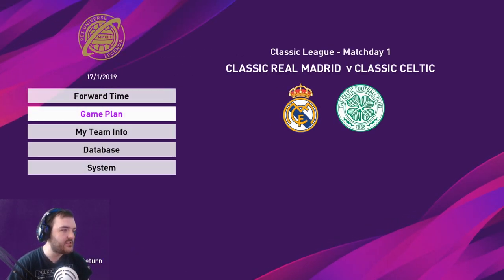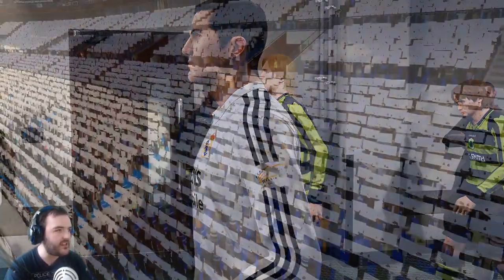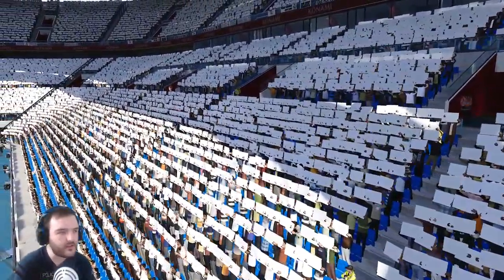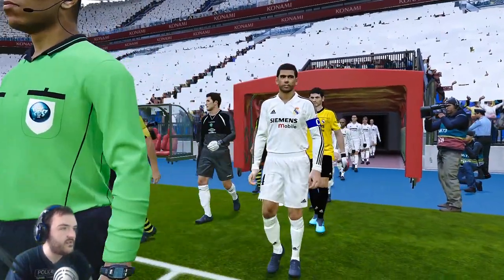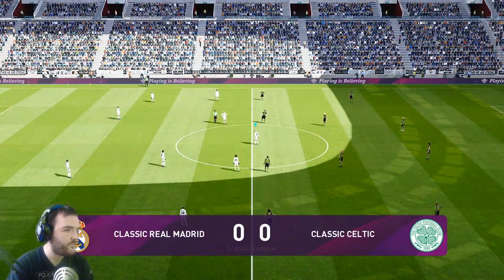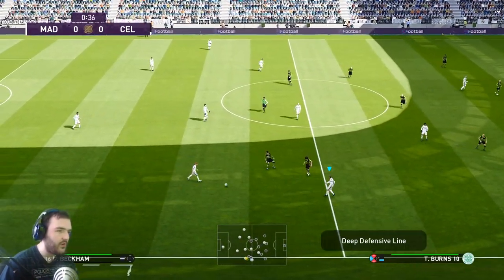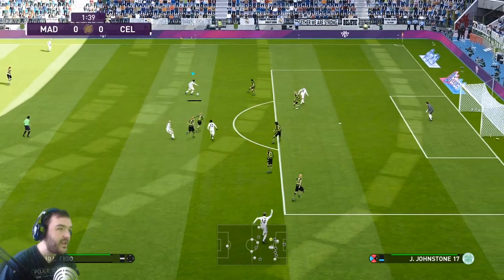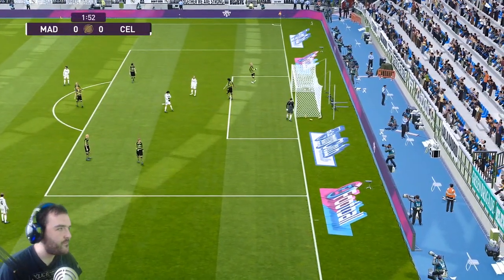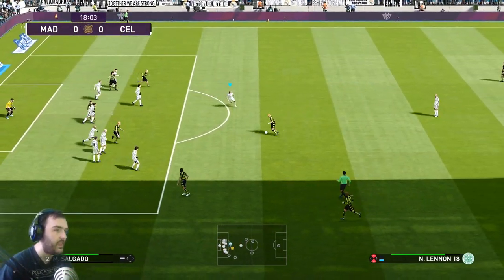Here we are at the Santiago Bernabéu — the players walking out onto the pitch. You can see Hierro, Casillas and a couple of Celtic players. Real Madrid fans are ready, this should be a decent game. Ronaldo kicks off — Redondo to Salgado, to Beckham who's in space already, and Raúl turns him. Figo gets a chance for an early shot but that was quite poor. Nakamura with it now — he doesn't go for the audacious shot — plays it wide to Neil Lennon, to Boyd.